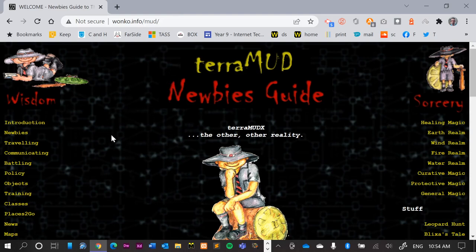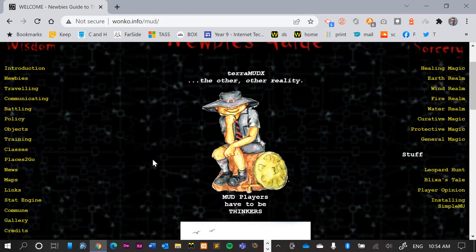It has a newbie guide. Wonka.info/mud will be the home of Help for Noobs. There are a whole bunch of links here. We will explore some of them in a little while, but we need to connect to the game.